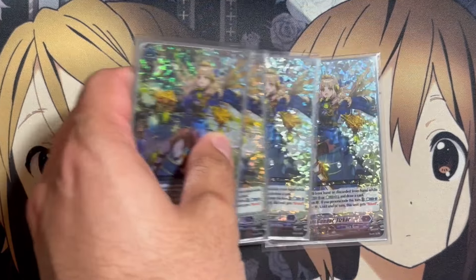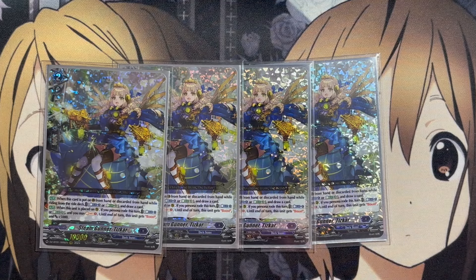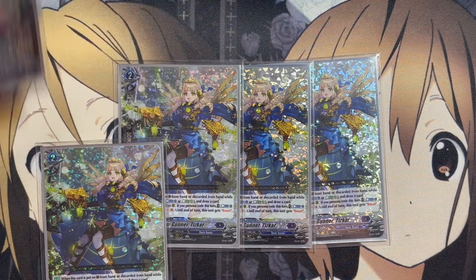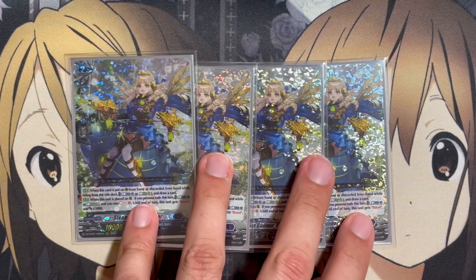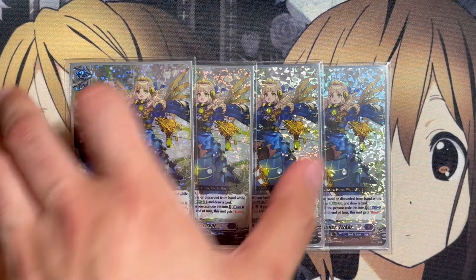For the Grade 2s, we're running 4 copies of Steam Gunner Tizcar. When put on Guard Circle from hand, or discarded from hand while riding from the Ride deck, you can Counter Blast 1 or Energy Blast 3 and draw a card. And when placed on Rear Guard, if you Persona Rode this turn, Counter Blast 1 or Energy Blast 3 — you may Soul Charge 1. Until end of turn the unit gets boost plus 5,000 power, making it a potential Grade 2 to move back and provide a boost. It's a definite 4-of to make use of the Energy Blast play style of the deck.